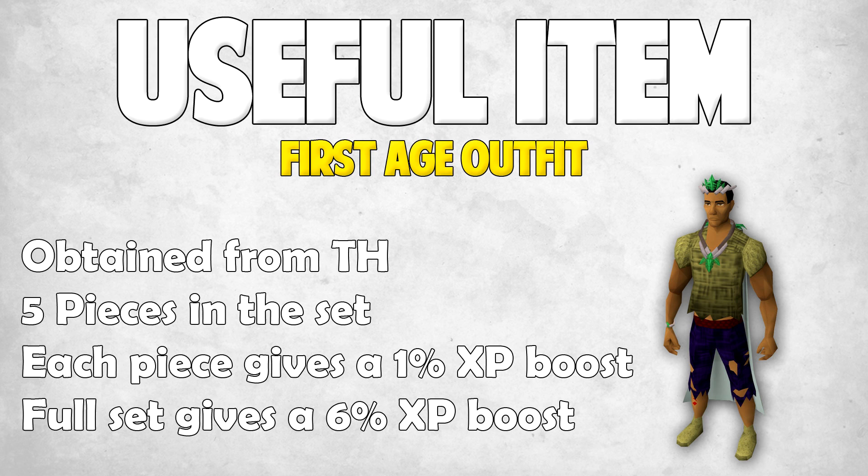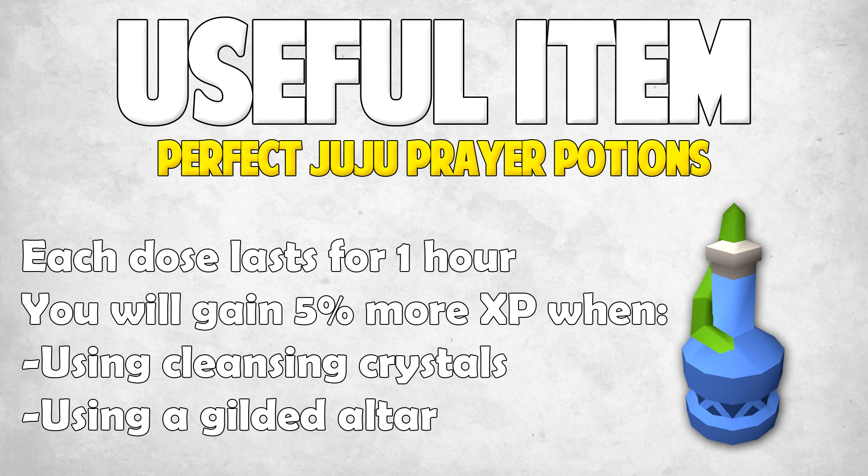Next up we have the perfect juju prayer potions and each dose lasts for 1 hour. The whole potion costs around 70k at the moment so it's really not that much an hour, and while this is active you will gain 5% more XP when you are using cleansing crystals or when you're using a gilded altar. So if you plan on training using either of those two methods, which I'll show you later, you should definitely be using this.